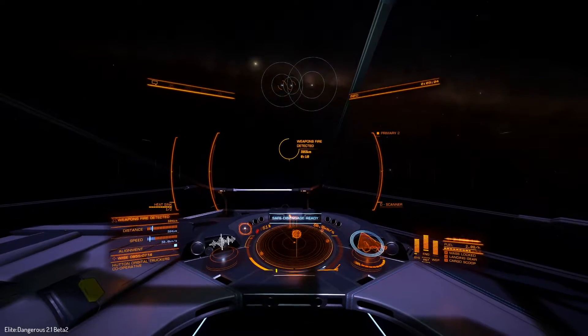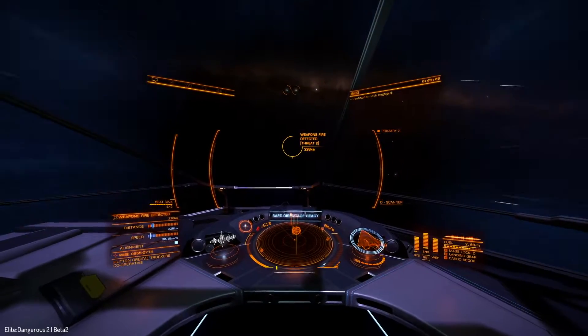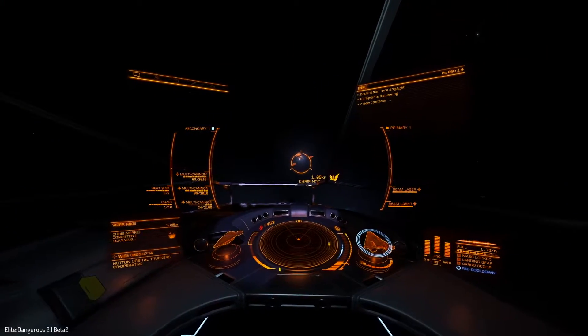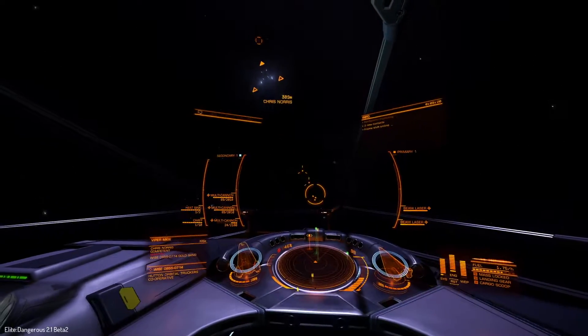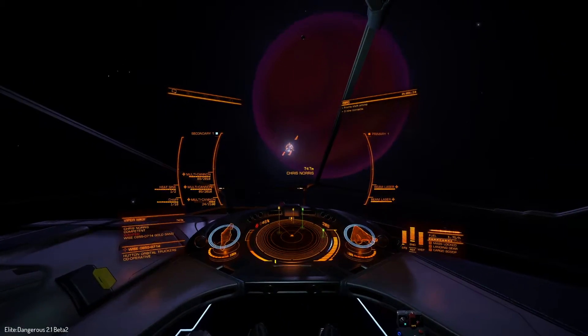So this is how the new signal sources work. You basically get a signal source and then as you approach it, you will get a little description. So this was 'shots fired', essentially, for level two. I dropped in and I found essentially a random enemy group with three enemies, so I just engaged.